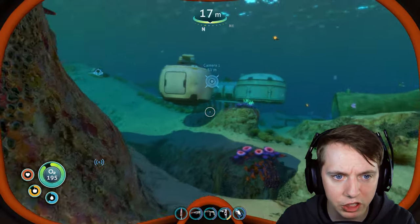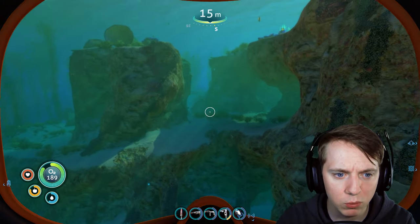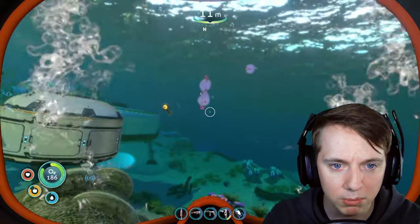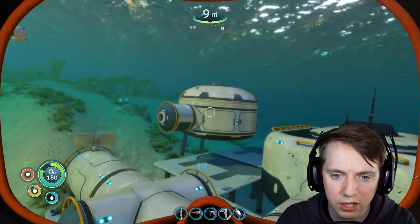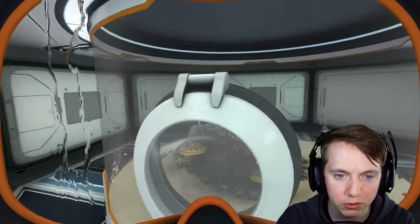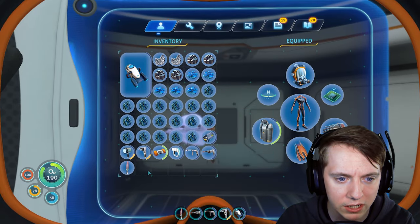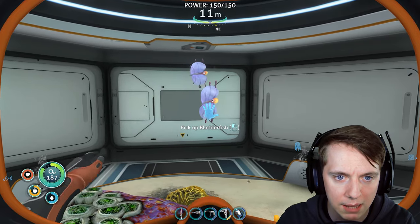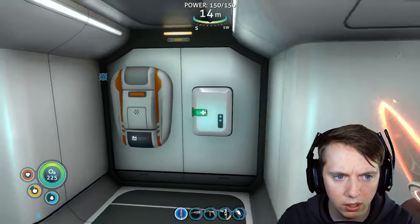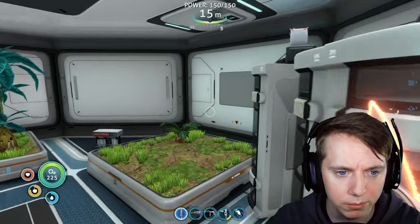I want to find some bladder fish that I can put in the alien containment. Here's one. One of you guys said in the comment section that if I breed bladder fish, it's basically free and infinite water, which I thought was really smart. I don't know if I actually need to put the eggs in here or if I can just put two of these in here and maybe they will breed eggs.